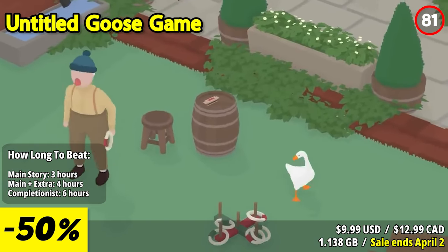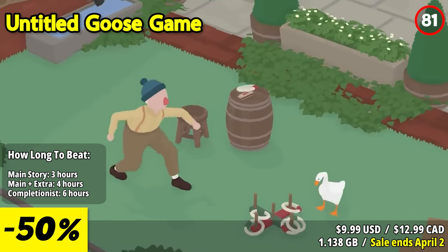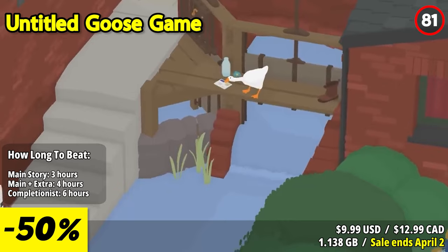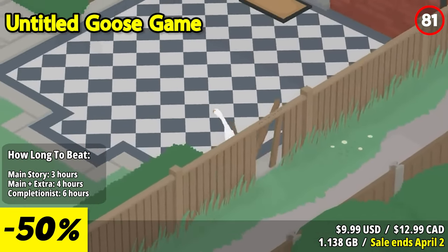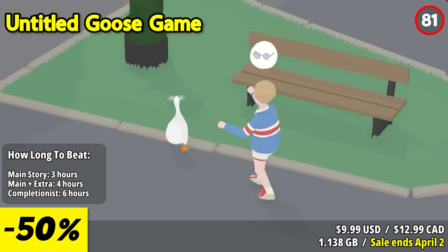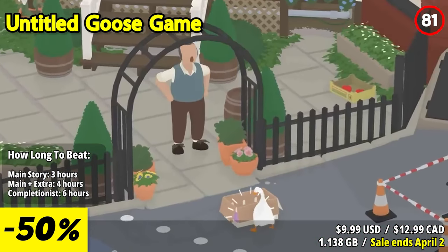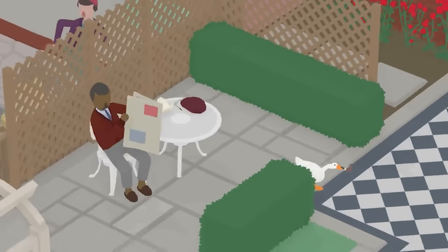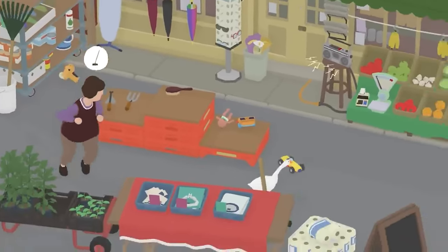Untitled Goose Game is a delightful and quirky indie gem that allows players to embrace their inner mischief as they take on the role of a mischievous goose causing havoc in a peaceful village. This unique and charming game offers a refreshing and light-hearted experience. Players are given a list of mischievous tasks to complete, such as stealing items, scaring people, and creating chaos. The freedom to approach each task creatively and witnessing the amusing reactions of the villagers adds a layer of joy and unpredictability to the game.